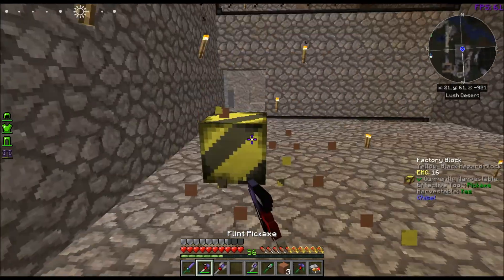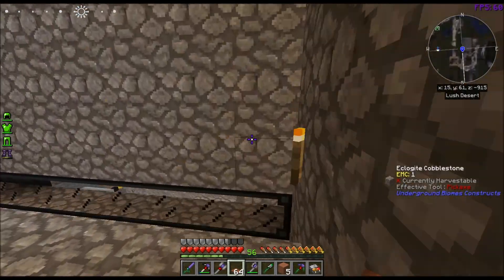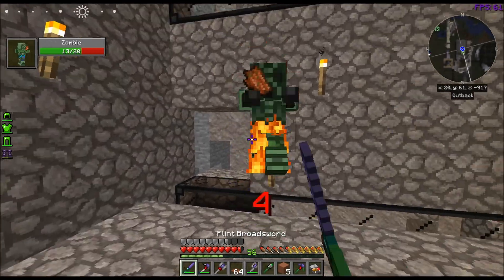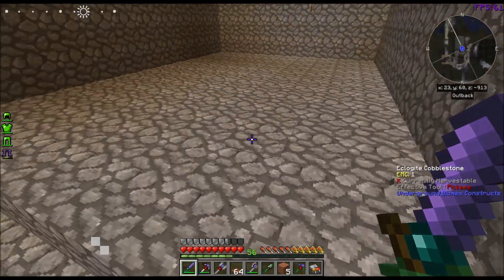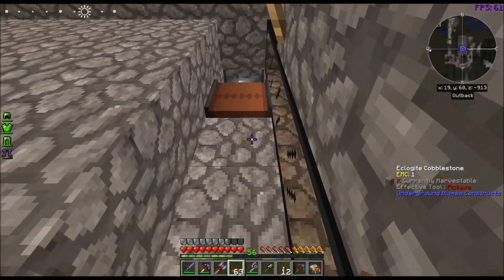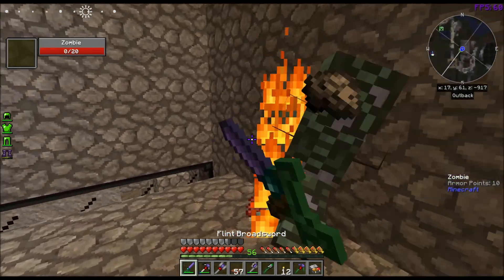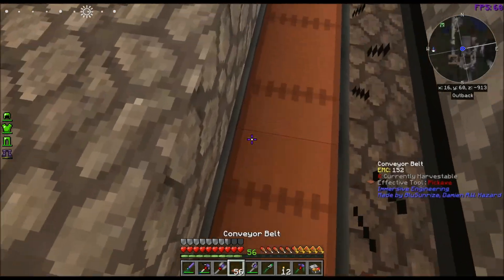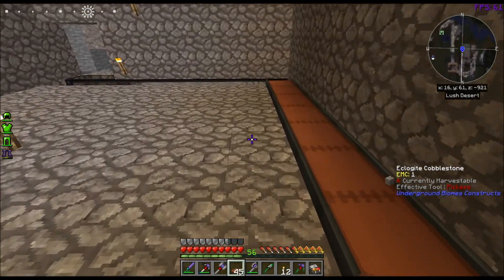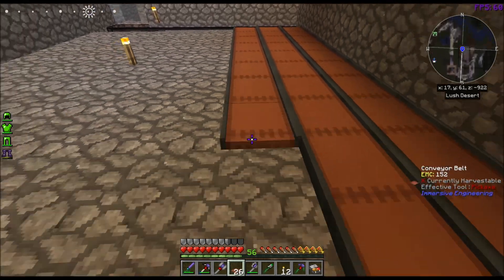I'm going to start putting the conveyor belts down. These conveyor belts are from Immersive Engineering. They place facing away from you. If you shift-click, they will place facing towards you. And if you shift-click while on them, you can move against them — because you'll be stuck on them if you just try normally. But if you sneak by shift-clicking, that allows you to get off the conveyor.